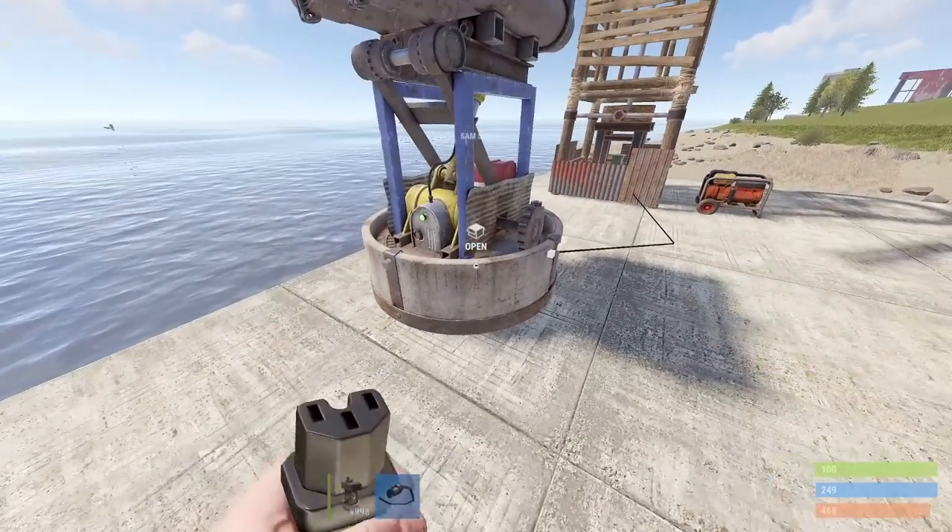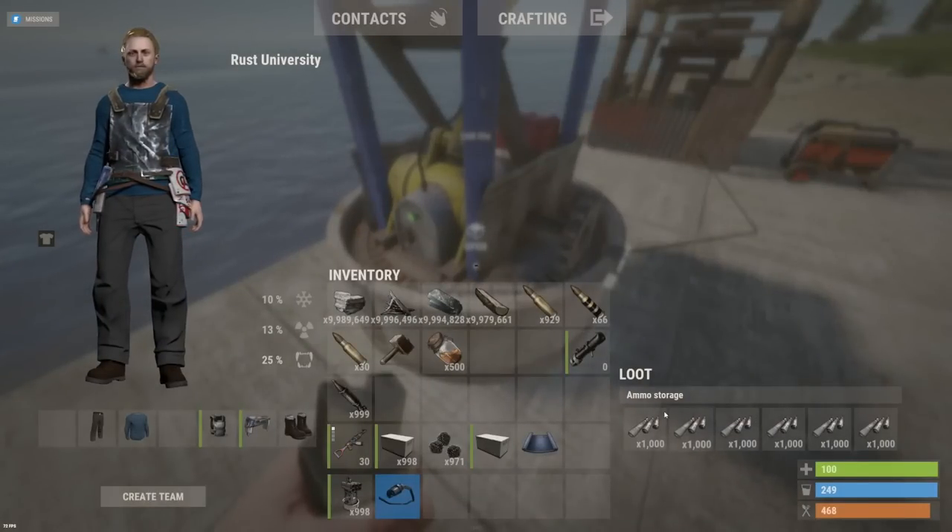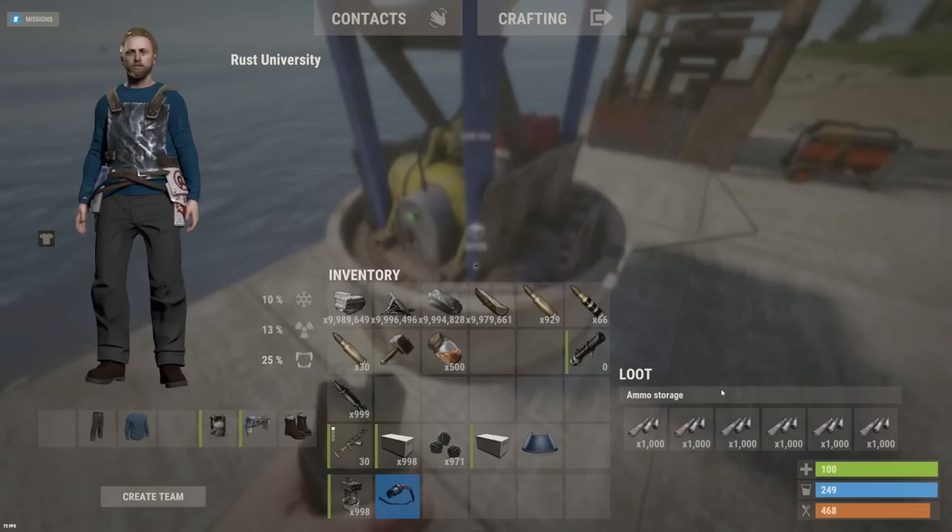Also, believe it or not, SAM site ammo stacks to 1000, so you could have 6,000 SAM ammo sitting in one of your sites, which is pretty ridiculous, but that's just how it is.